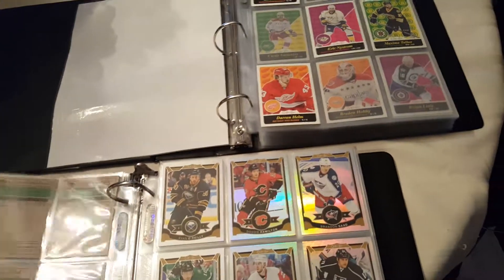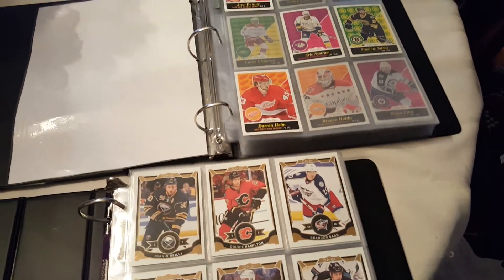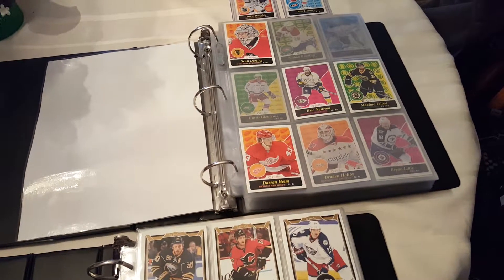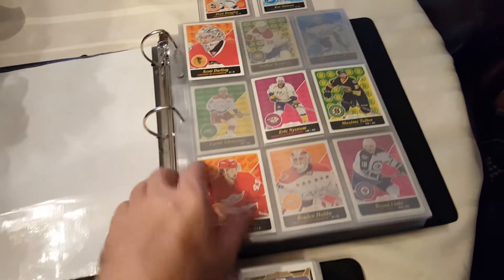Working on a 15-16 Master Set — and I mean every card — so we're down to 9: 8 Red Border and 1 Black Foil in the main 600.